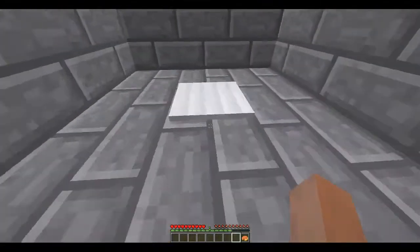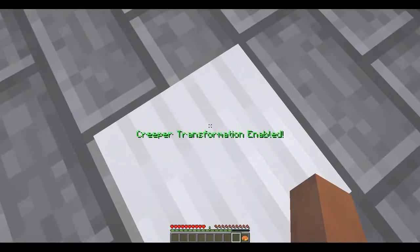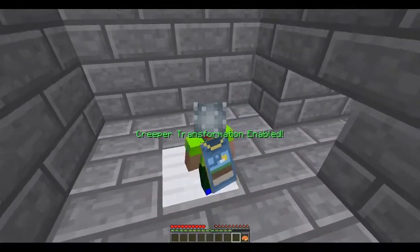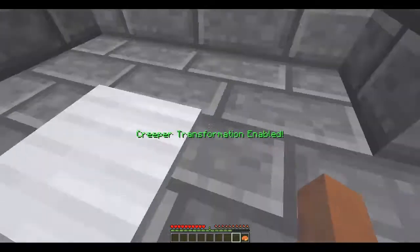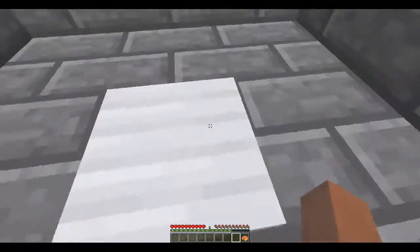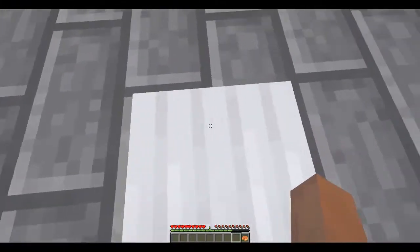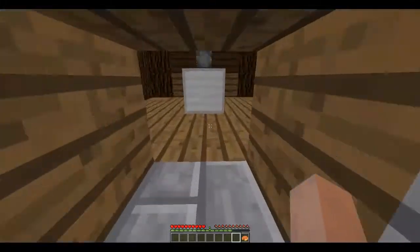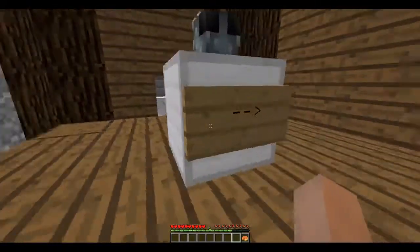Basically that is it. This pressure plate is somewhat interesting because it actually works and it also makes sound and everything. I just detect that there is an armor stand here, that places a block that either looks like a pressed or a not pressed pressure blade, depending on if I am on it or not. And it also plays sound.